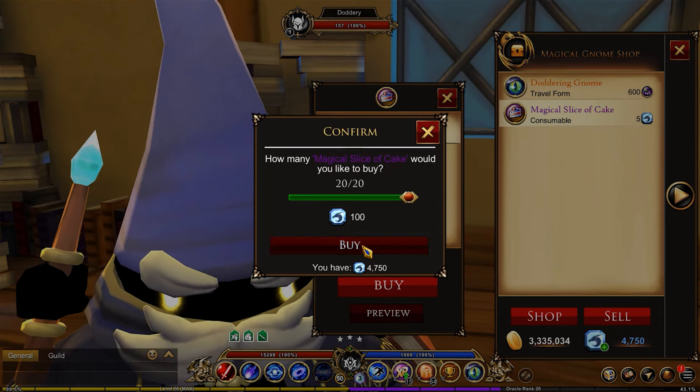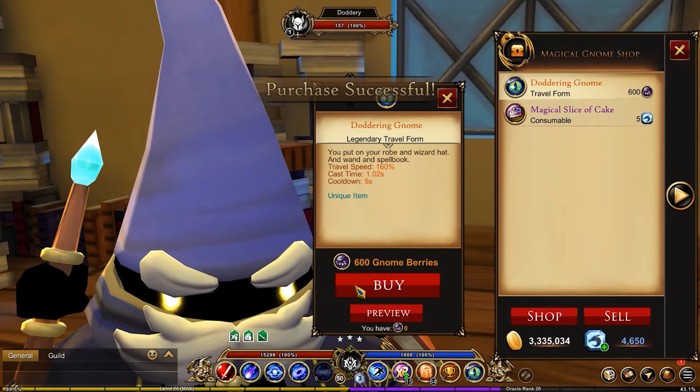You can still purchase the magical slice of cake — I'm gonna grab a few more of those — and then the travel form once you get six.